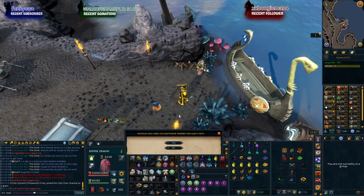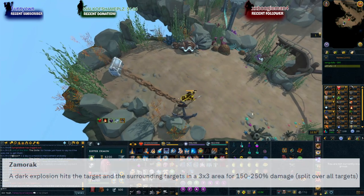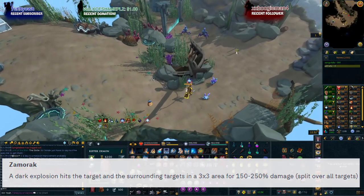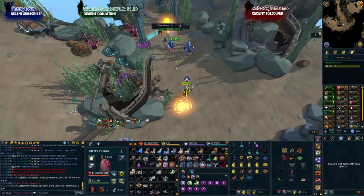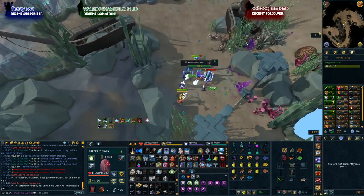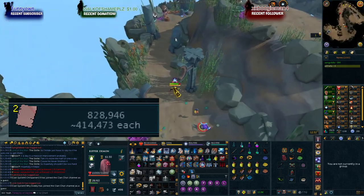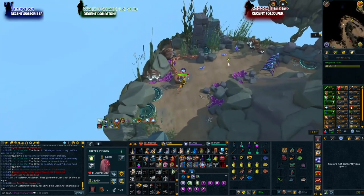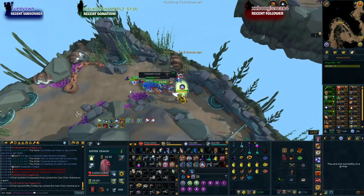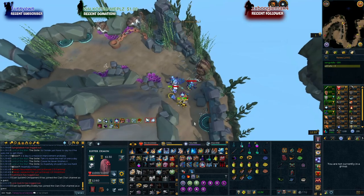The first book I'll talk about is the Zamorak book, which I use at quite a lot of places. It triggers a 3x3 AoE damage effect, with damage split across all targets in that area — the more targets, the lower damage per target, but total damage is just divided between them. It costs around 400 to 500k per page, which isn't bad. I use this at all elite dungeons, as it helps clear mobs while you're running through.